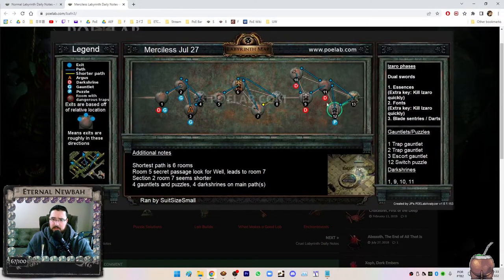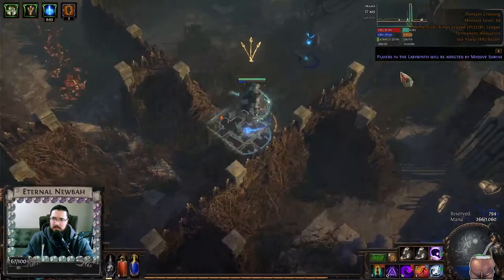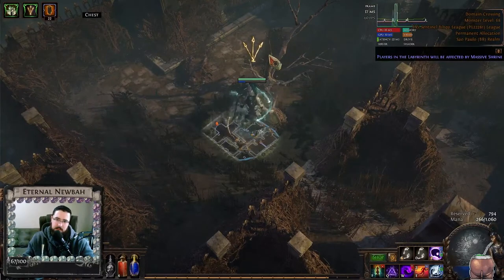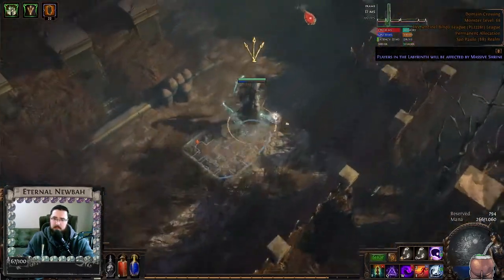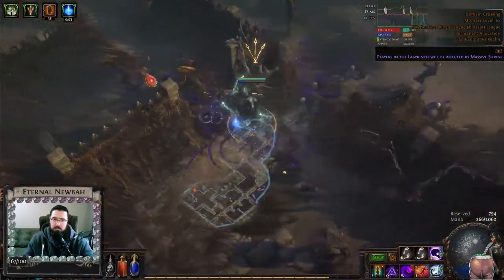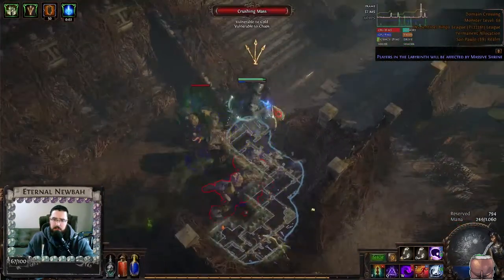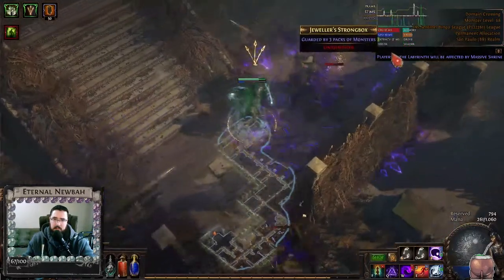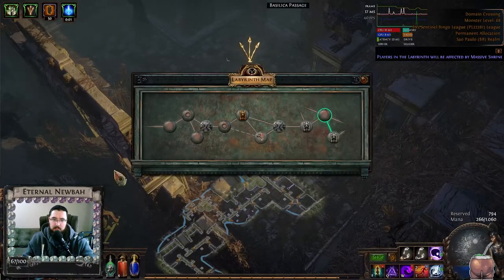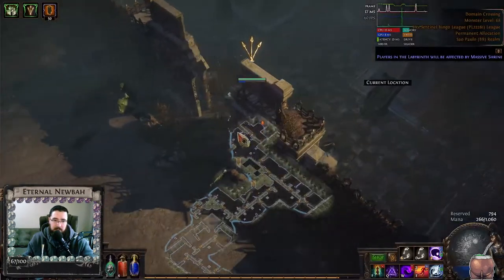Now in this room, there's another dark shrine. I want to go top right. The crossing is always an external area — usually you're going to have to do this. Just hug this wall here. When it starts going up a lot, like this one here, then you go to the right.